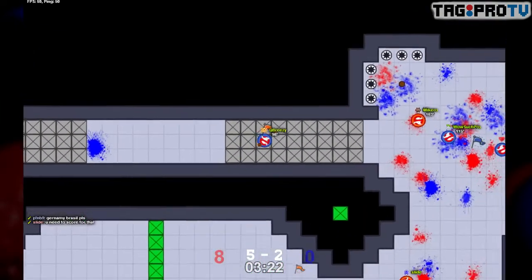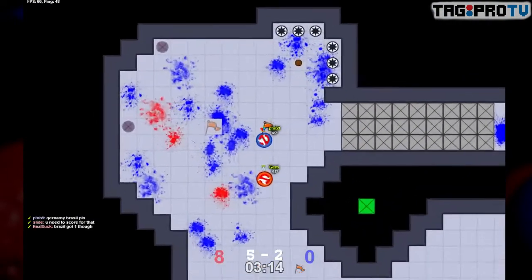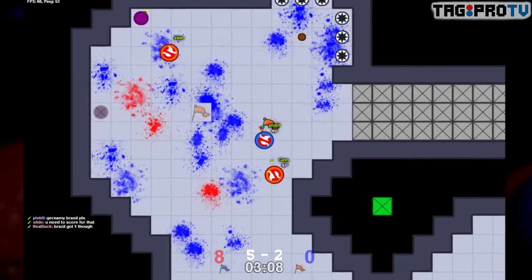Oh, this might be it. Micro's there — oh, Micro got it though. Re-grab from Liquid but he's got Jem to beat. That's a tall order, especially now with Slide coming through. This is a hard base to get out of.